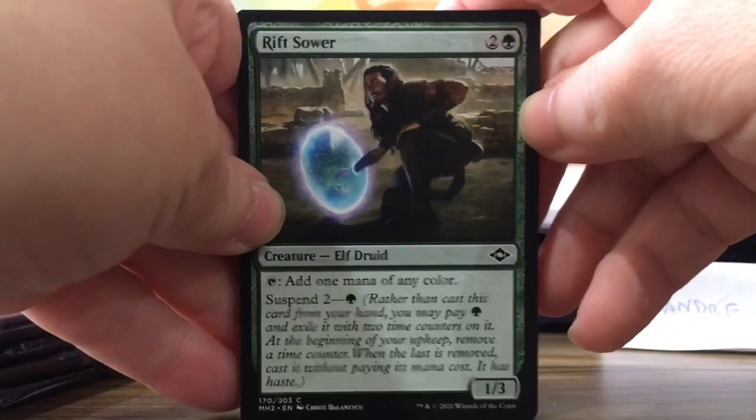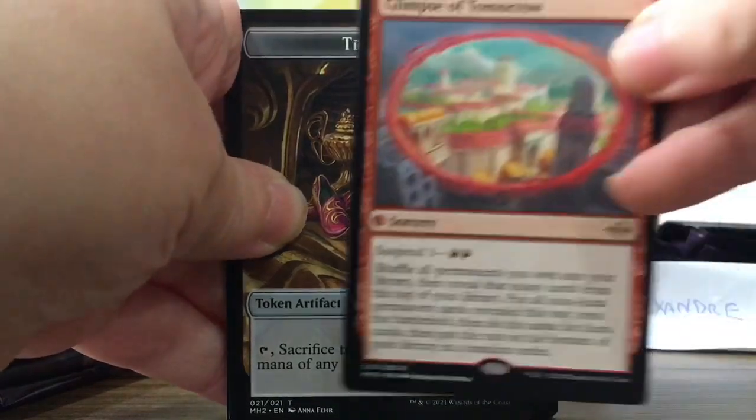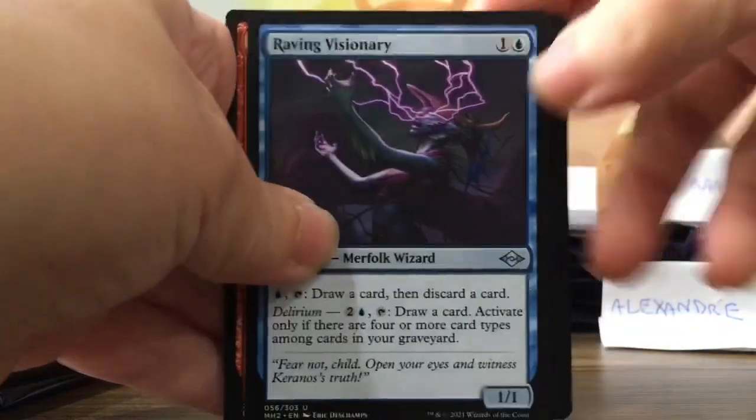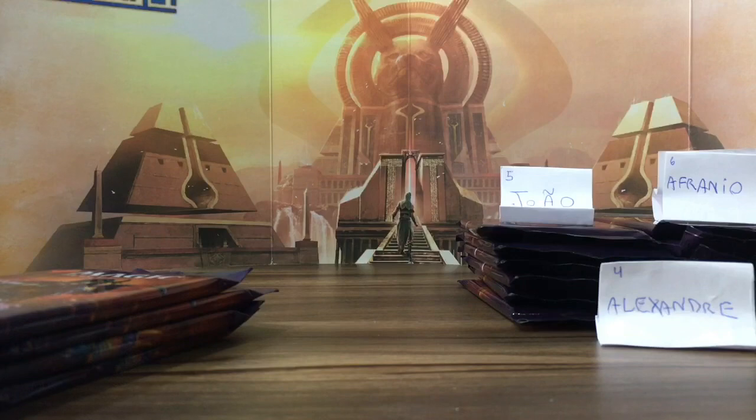Now second pack — drift, sword. Glimpse of tomorrow — you don't get points, no points at all. Zero really. I'm gonna double check that because that was harsh. No points, no points.